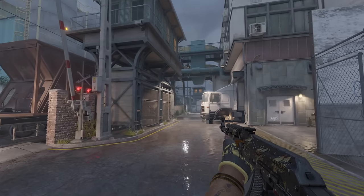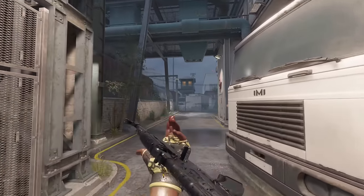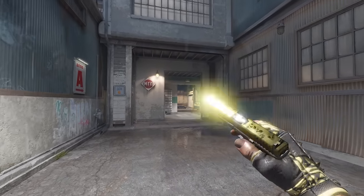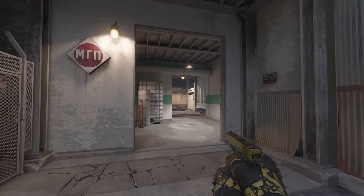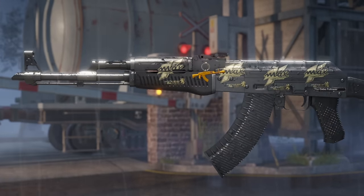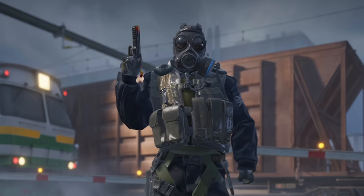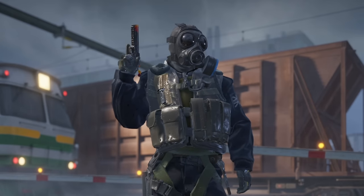I'd like to pay attention to the new rain shaders and puddles, because this is exactly what we discussed before. Surprisingly, these effects are quite cheap and do not particularly affect FPS. It's interesting that the developers went a little further — it's not only about the surface of the map but also the arms, legs, skins, and the whole agent in general.